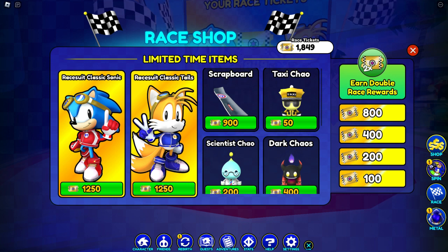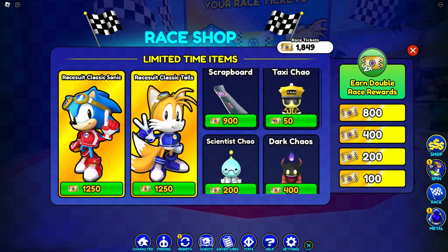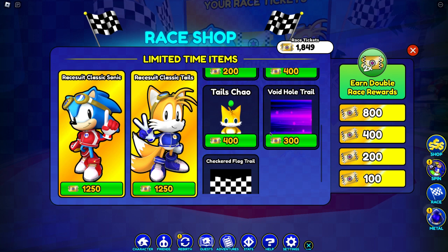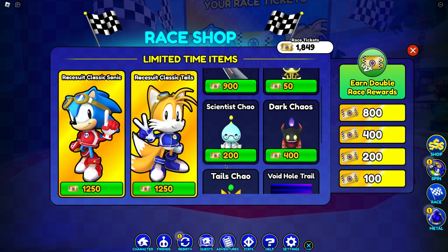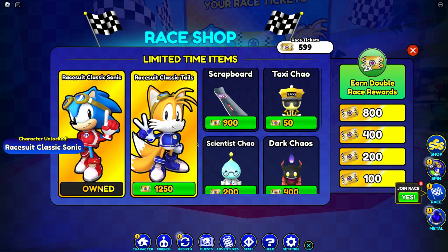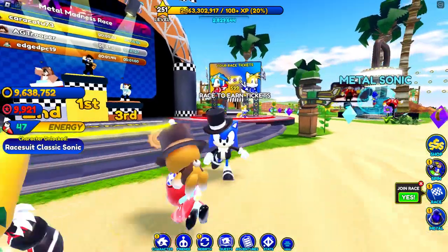I have enough, but I also don't have the scrap board, and I don't have the scientist child, and I also do not have these checkered flag trails. I think I might get these, but I'm gonna get a character first. Let's get race suit Sonic — I have enough. We just got race suit classic Sonic, and thank god this is not in a spin wheel. I have 599 left.